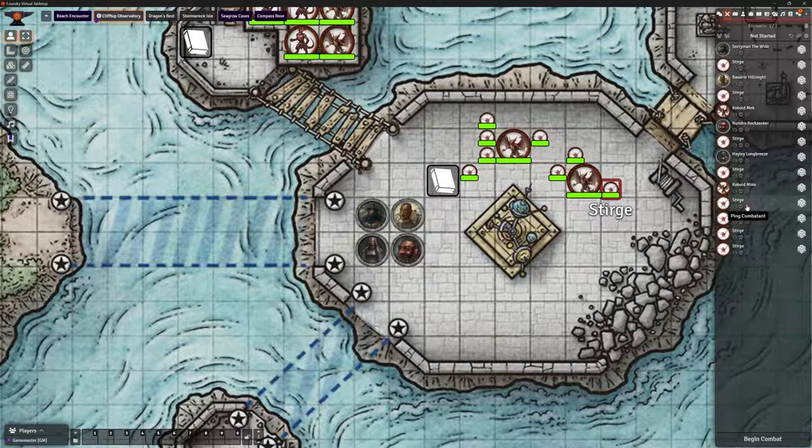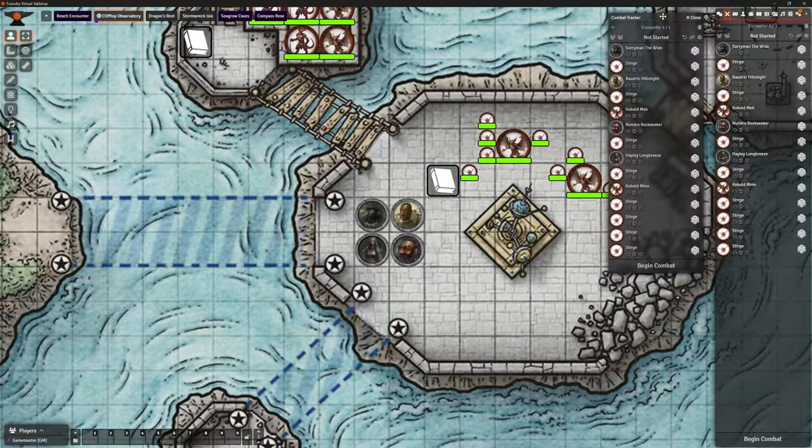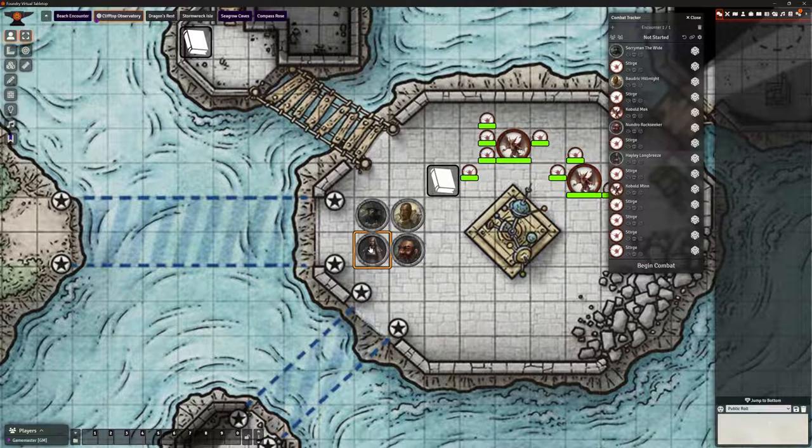Here's a little tip: any of the icons at the top — rollable tables, items, actors, etc. — if you right-click on the icon, it pops out. So I can have a separate combat tracker that isn't connected with the rest of the UI. Personally I'll have the chat open to see dice rolls and comments, and have my combat tracker popped out separately. We can begin combat anytime by pressing the combat button, but first I want to look at our first add-on.